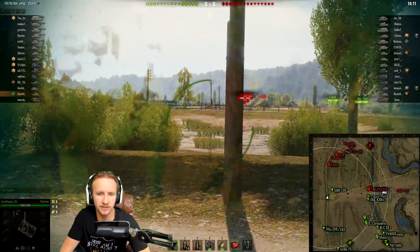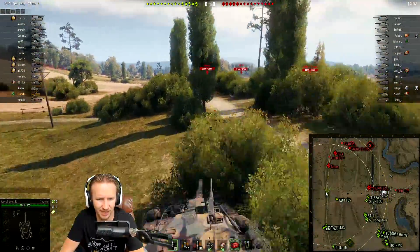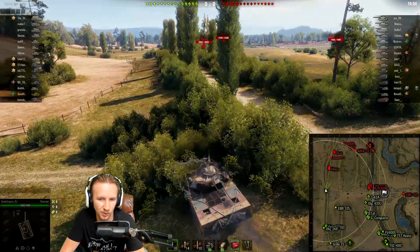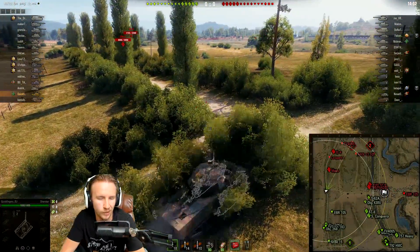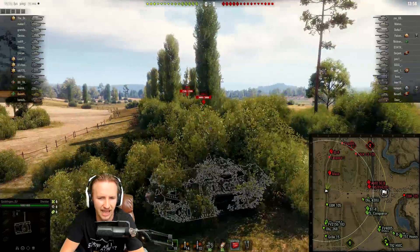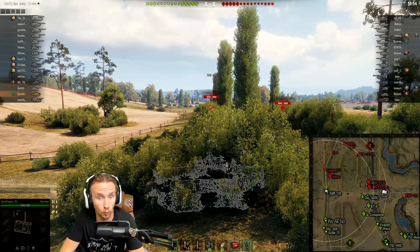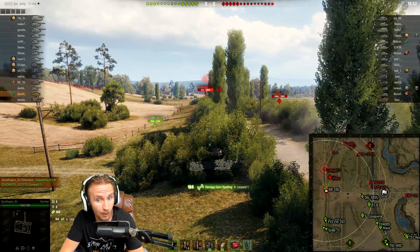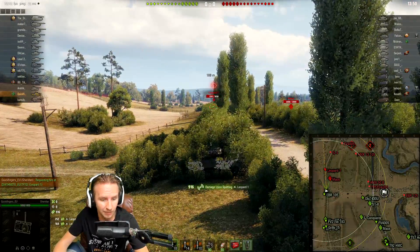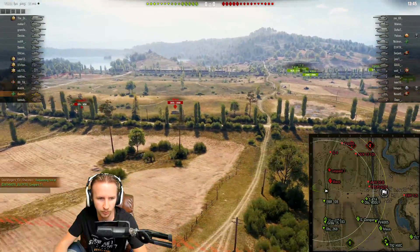However, what you're going to see here is that when you use a Commander's Vision System and you have your view range maxed out at 620 meters, you don't even really need to be too smart. Just go and put yourself in any bush and just watch the magic happen. We just spotted a Leopard 1 at 188 meters, and we're talking about a lot of bushes that we just spotted that Leopard 1 through.